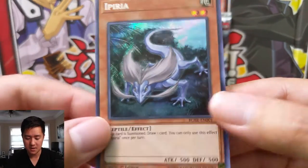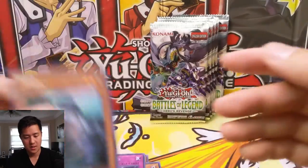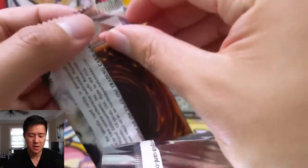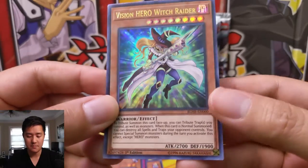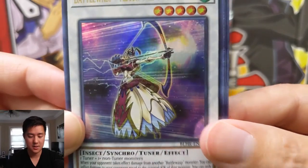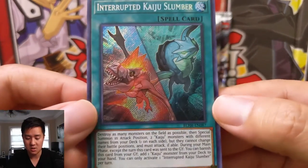We have Imperia — some kind of Reptile. This card special summons and lets you draw one card; you can only use its effects once. Interesting — so you use your normal summon to basically replace that card in your hand. We have a Vision Hero, Witch Raider, another Battle Wasp — how is that a Battle Wasp? — Battle Wasp Nest, Sonic Stun, and Interrupted Kaiju Slumber.